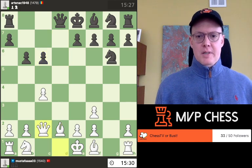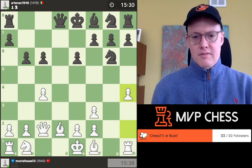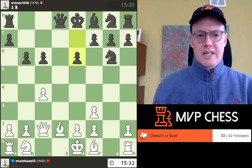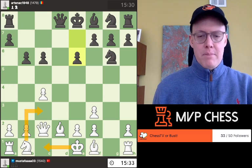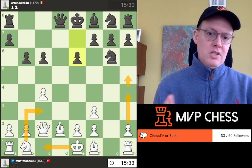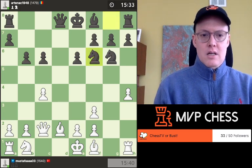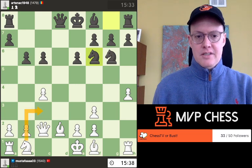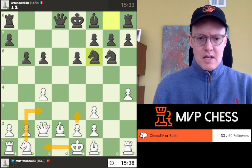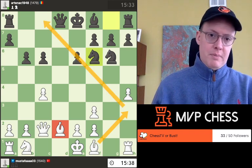You play queen c2, stepping off the d file — that's good. After e6 and h4, I like your aggressive intentions on the king side; I think this is a good long-term plan. However, I would like to see you play knight c3 and castle to the queen side before starting an initiative on the king side, because we don't know where Black's king is going to be yet. If it goes to the king side, this is absolutely the plan. I think you played e3 maybe to get the bishop into the game, but it does blunt the bishop on d2, which could have a future home on that diagonal especially if Black castles queenside.